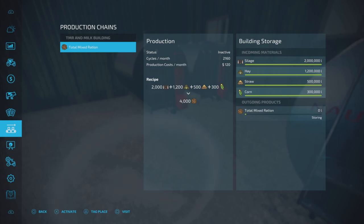The TMR production looks pretty nice on the surface: 2,160 cycles per month, 120 a month production cost. The recipe is 2,000 silage, 1,200 hay, 500 straw, and 300 corn — yes, no mineral feed. Corn seems to be replacing the mineral feed, and the output is 4,000, which is what all those numbers add up to.